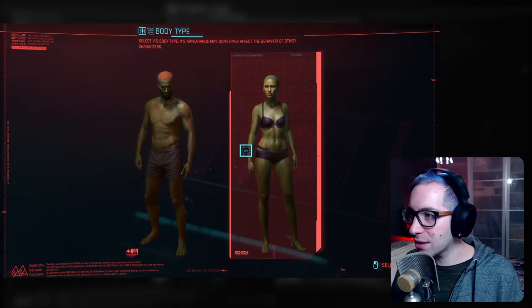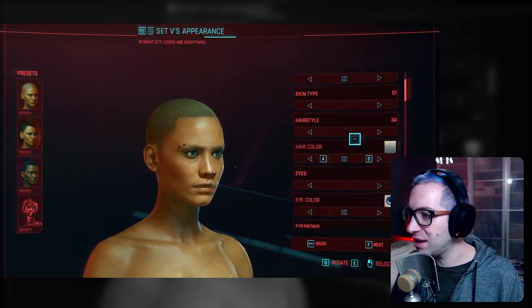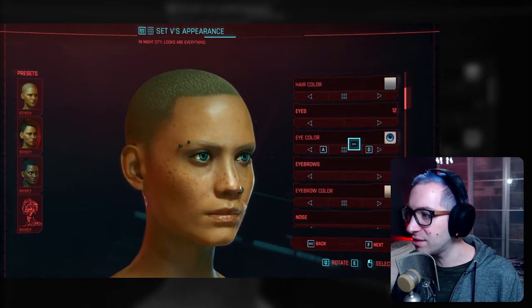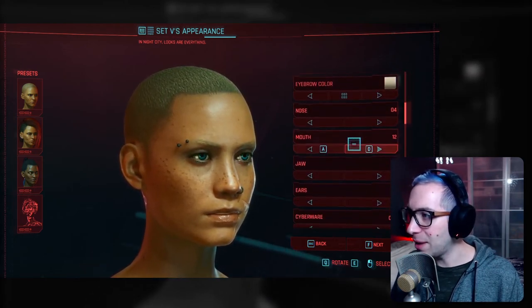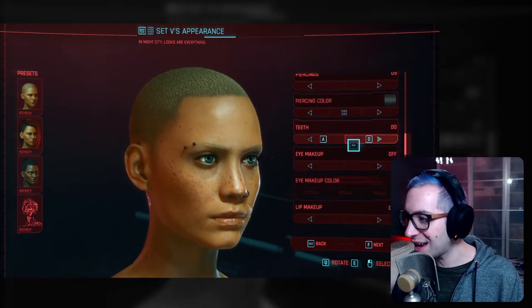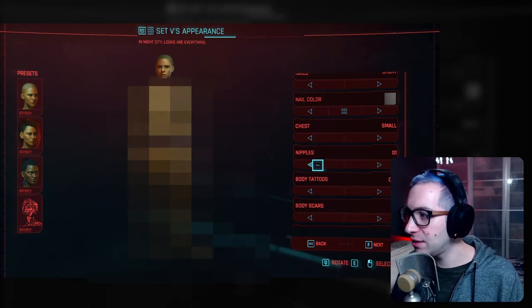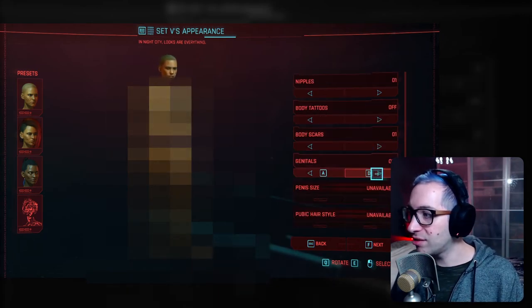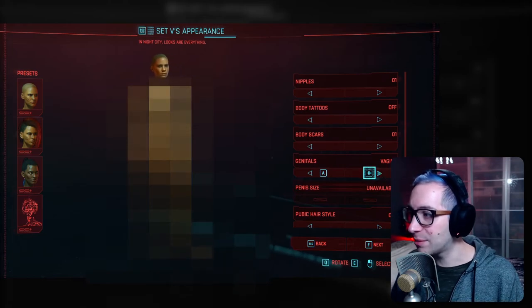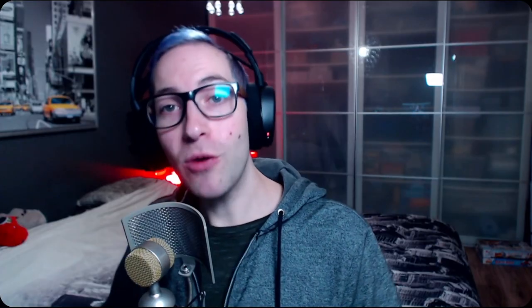Now we've seen the male character, let's have a look at the female character. We're not going to go through all the sections again, but let's just check if there are any major differences. I don't think so — most of the options, if not all of them, are exactly the same. Nipples are here as well, and you can select multiple different nipple options for the character with breasts. You can also select a chest size: small, default, or big. Body tattoos are all the same, and by default the genitals go to vagina — but of course you can also add a penis if you want.